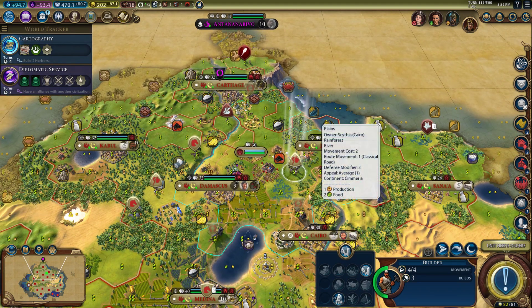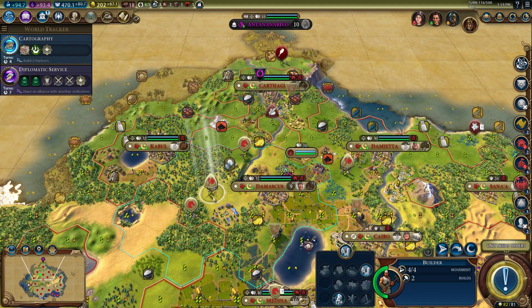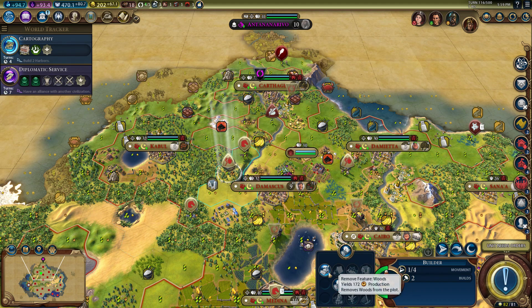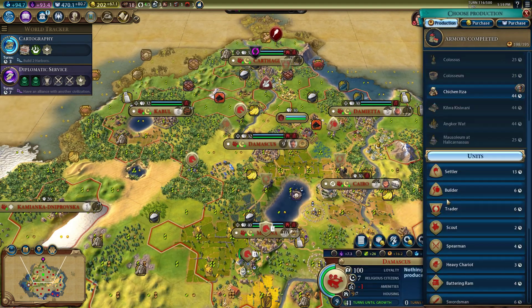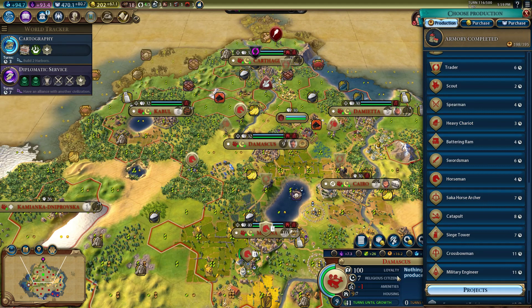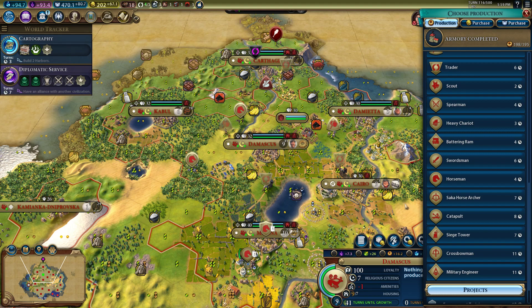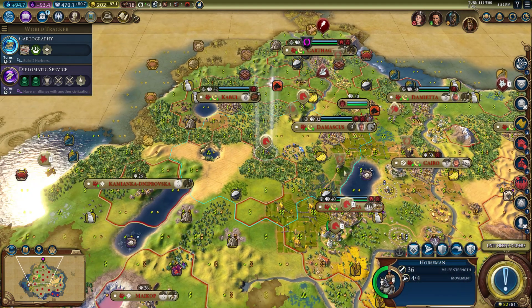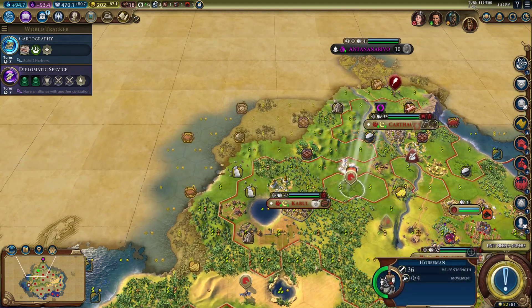Alright, are you Damascus? You are Cairo. We could move you to Damascus if we wanted to. You've got two charges. I think what we're going to do is chop this and then build a mine there as your final actions here. You're going to build some more horsemen — they'll get a big experience boost as they make it out there, so that's a decent thing to acquire over here.